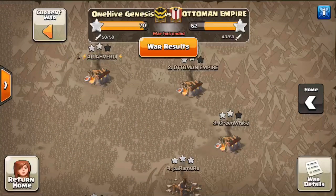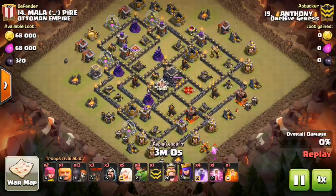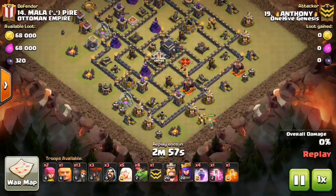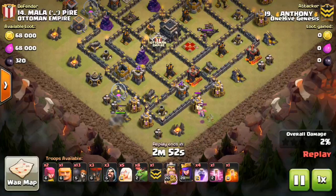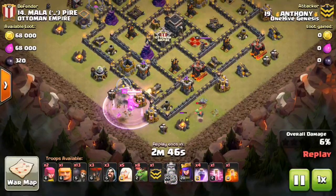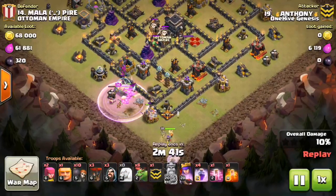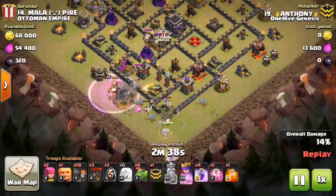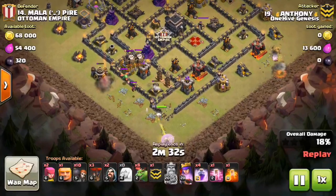We'll go ahead and cut away to the next attack — the third attacker to take on this base. Once again we have a mass baby dragon attack, and I'm not sure why Anthony went for this. I didn't see too many differences between this plan and the first plan that used baby dragons, because it's the same opener with the queen. Maybe he had ideas of how he was going to change things up to get the three-star, but whatever it was, it didn't quite pan out.